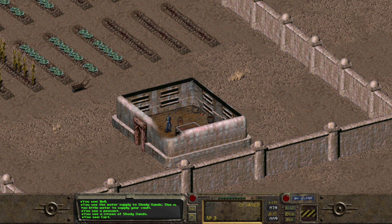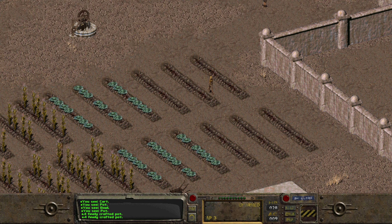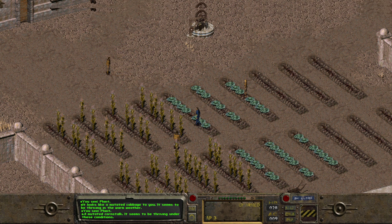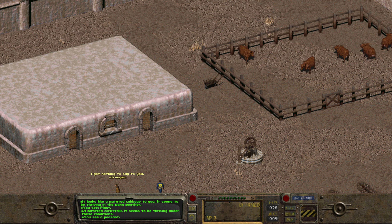We've got a little crafted pot in a desk — this is the farm office. Back over the crops — what are these anyway? It's a plant. I get that. It's a mutated cabbage thriving in the warm weather. Mutated corn stalks — we've got corn, we've got cabbage. Very nice. We've got Brahmin if you want a bit of meat — bit of steak and corn, perhaps. I've got nothing to say to you, stranger.